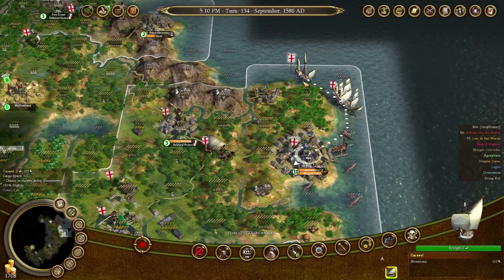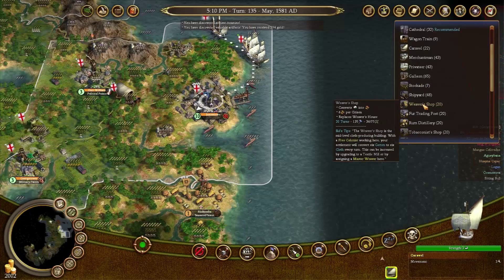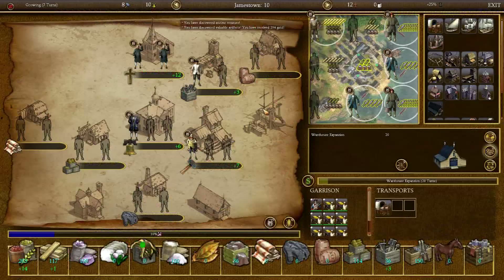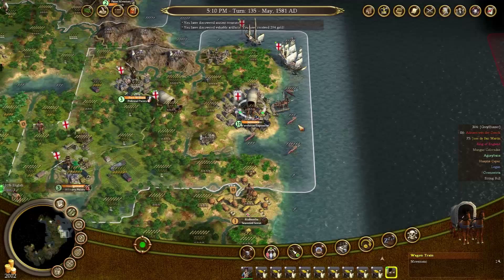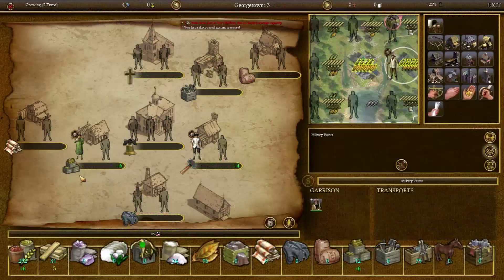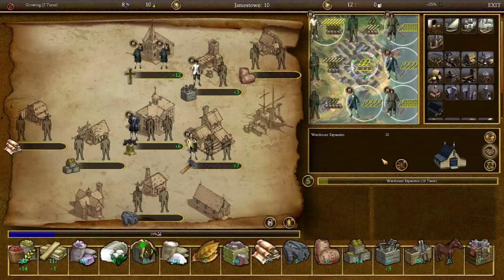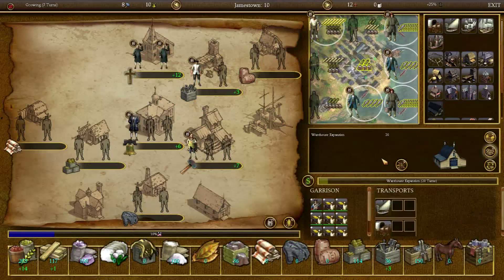You've constructed a wagon train in Jamestown - what would you like to work on next? Next I would like to grab a warehouse expansion. The reason I want the warehouse expansion is because if you have one, you don't have to transport everything back to the motherland - you can actually sell surpluses from the warehouse directly, which is very, very useful.